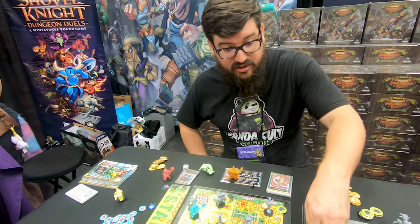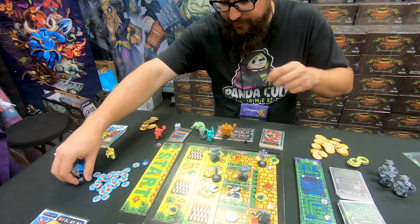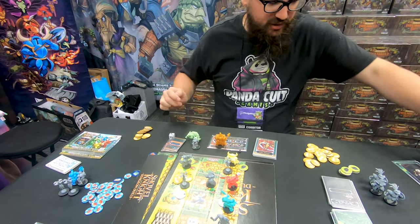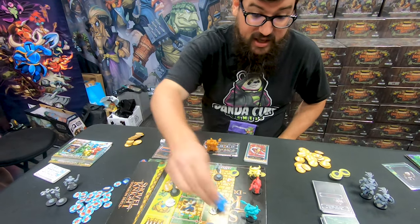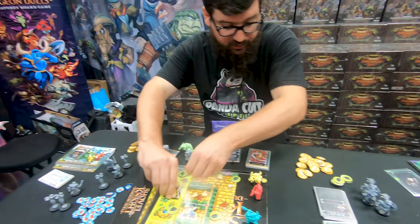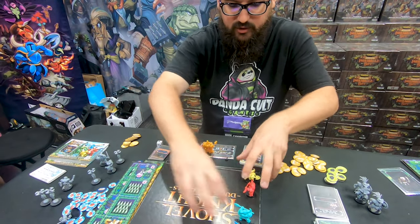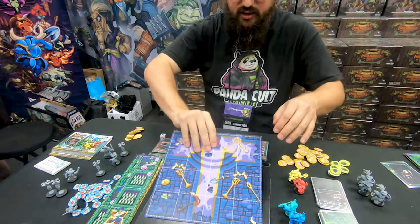Whenever you run out of tiles in your tile track, as soon as your characters move off the side of the board and we've run out from our pile, now we only have the boss tile left. As characters move off the side of the board on their turn, they're going to lock themselves into that boss fight. So let's go ahead and take a look at what that looks like.